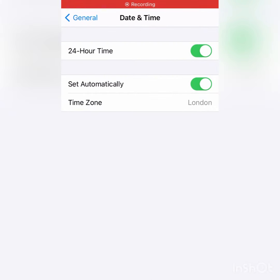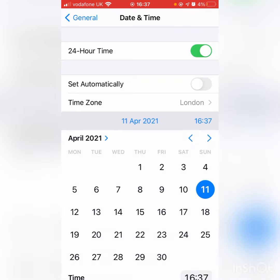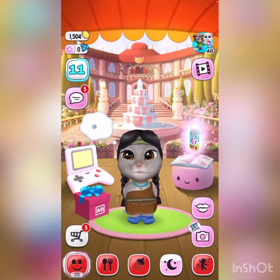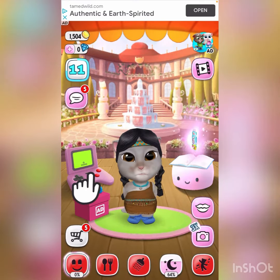Hi everyone, so today I'm going to show you how to get unlocked items for longer. When you unlock an item, they get a time limit in My Talking Angela. So you want to start off by turning off set automatically, then go ahead and head into 2038, since that's like the last date. Then you want to go ahead and click on Angela here.